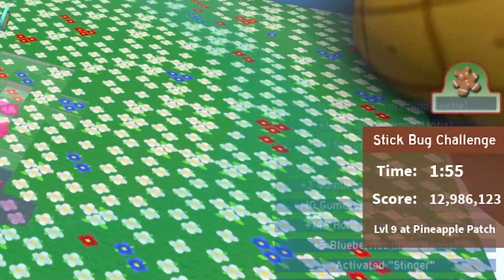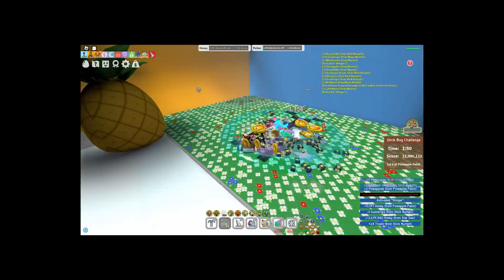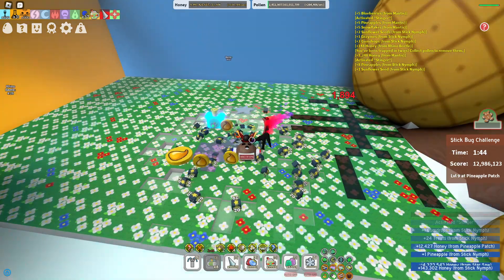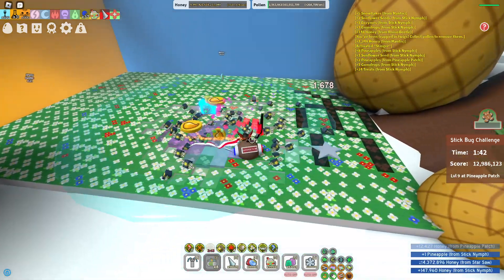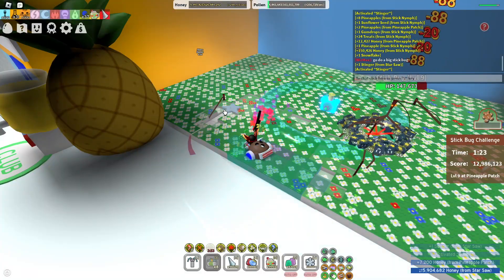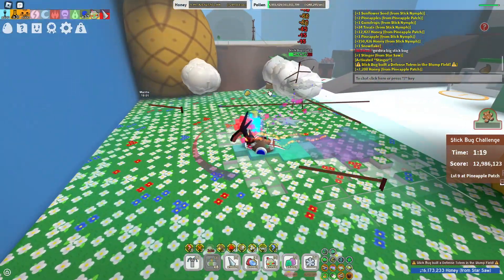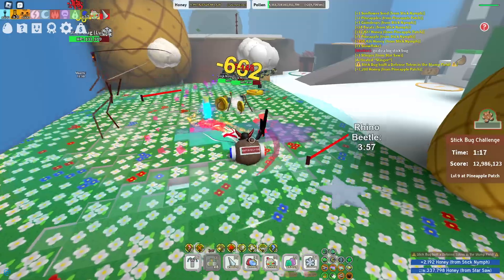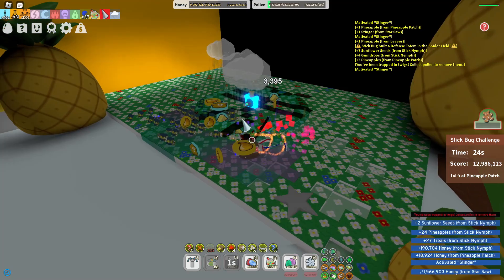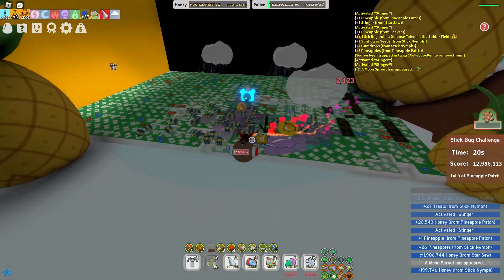We still have under 2 minutes left and let's see if we can even beat level 9. It goes under - well, it's just impossible at this point. I might as well just quit. Someone in chat said to go do a big stick bug - you're not even here first of all, and what do you even mean by a big stick bug? How is the stick bug big? Why am I even reading that? Under 30 seconds left and the stick bug is inside the field.